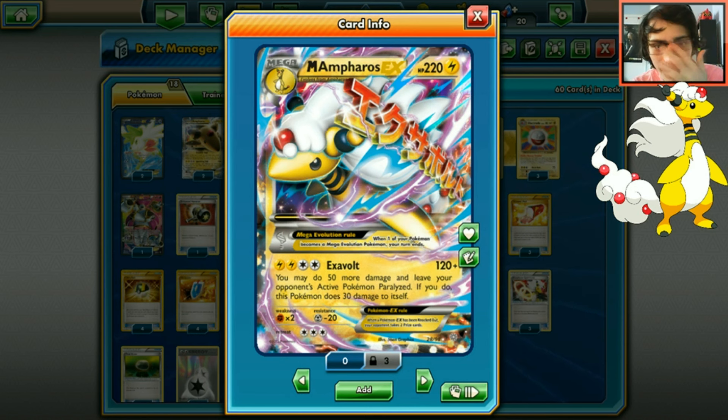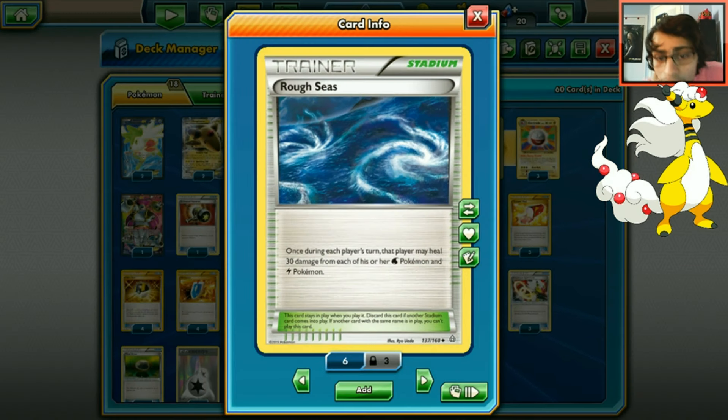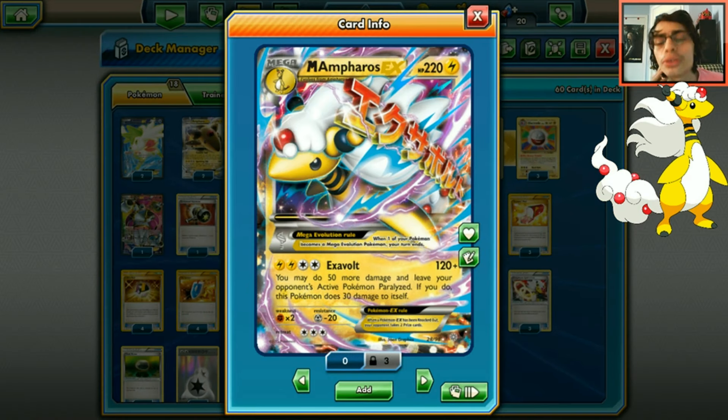Mega Ampharos has 220 HP - pretty decent for a Mega. It's a Lightning type, so it gets smoked by Balsamic or Zygarde, but the typing is good. Its attack Exavolt does 120 for four energy. The side effect is strong: you can do 50 more damage and leave your opponent's active Pokémon paralyzed, but you take 30 damage to Mega Ampharos. Combined with Rough Seas, which heals your Lightning Pokémon by 30, you're effectively doing 170 damage with paralysis and minimal side effects.